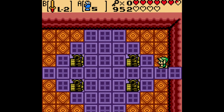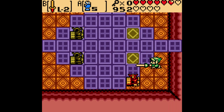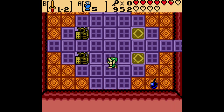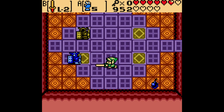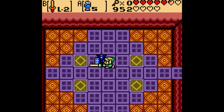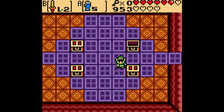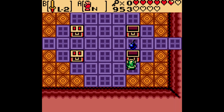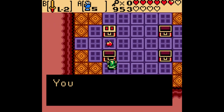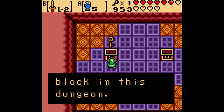This is a kind of tricky room. If you didn't talk to that owl statue in the previous room, you wouldn't know what to do here. You have to kill these statues in any order you wish. After defeating them, four chests appear, and you have to open them in the order you defeated them. I went top right, bottom right, bottom left, top left — and you get a 1 rupee, 10 bombs, 2 Ember Seeds, and a small key.